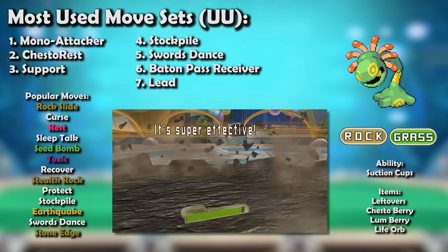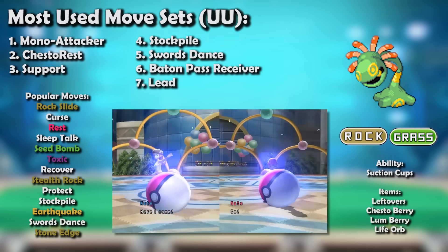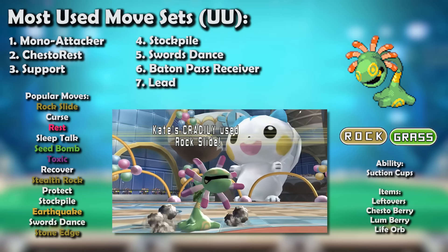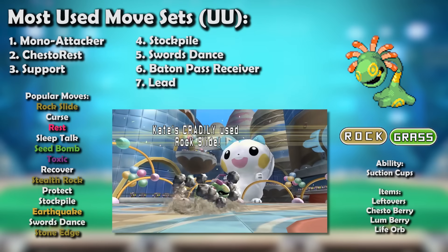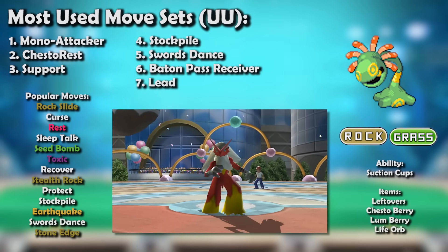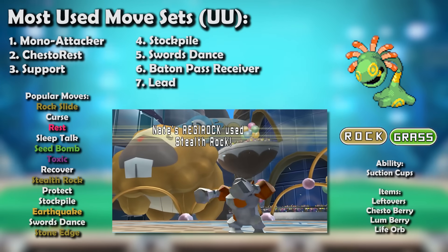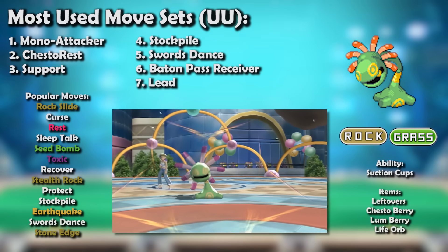Now we turn to the curious case of UU Cradily in Gen 4. On one hand, it struggled to find a truly distinguishable niche; on the other hand, it was a legitimately solid Pokémon in whatever role it chose — either as a Curse sweeper on the occasional Hippopotas-led sand team, or as a Stealth Rock supporter that was tough to KO, spread Toxic, and was one of the tier's better answers to offensive Mismagius and Moltres. Despite its undeniable efficacy in both roles, it didn't see much usage, and eventually dropped to NU. Hippopotas was eventually banned, removing the possibility of sand Curse shenanigans, but that didn't stop Cradily from establishing itself as one of NU's premier defensive Pokémon.